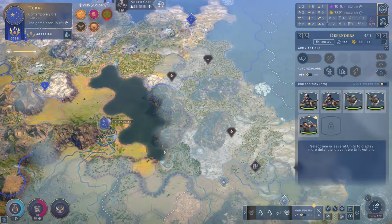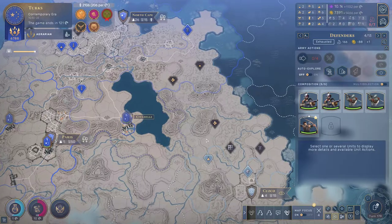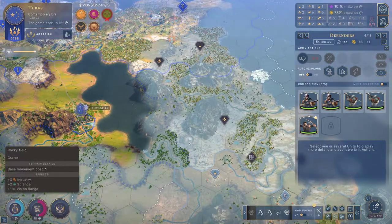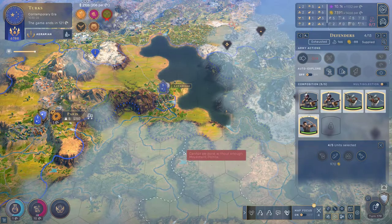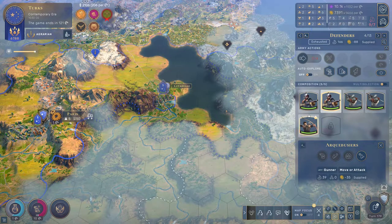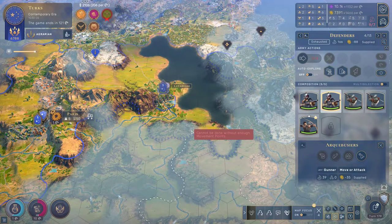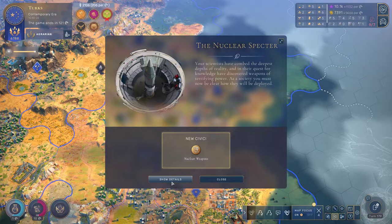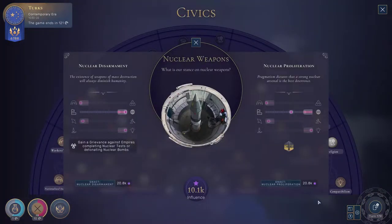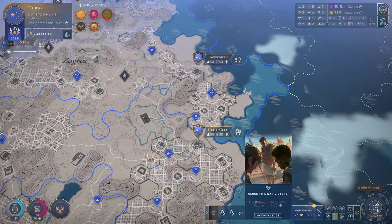I actually want you guys to move into here, because there's coal, silver, and aluminium — which in the long term is going to be so fantastic. I'd like at least two of you. Oh, you can't — you don't have any movement points, that's unfortunate. Oh well, we'll see. And another thing: nuclear weapons — we can pick nuclear weapons, but we don't really have the influence to do that right now, so we're going to hold off.